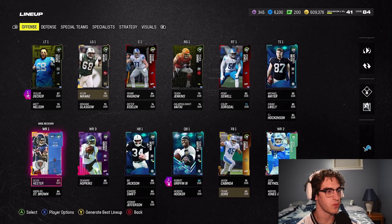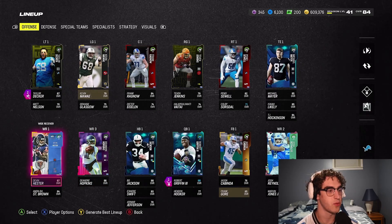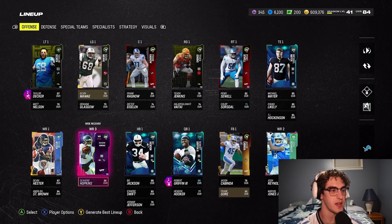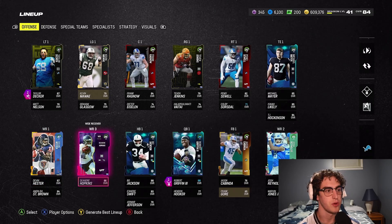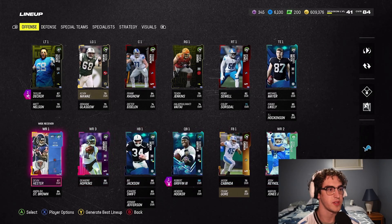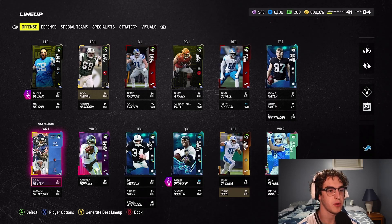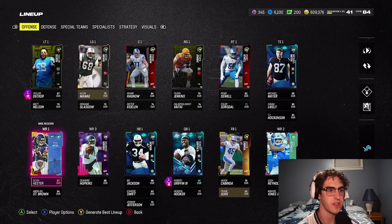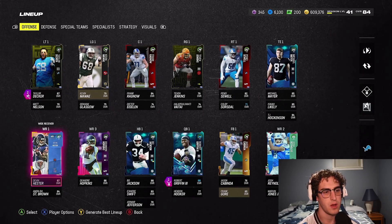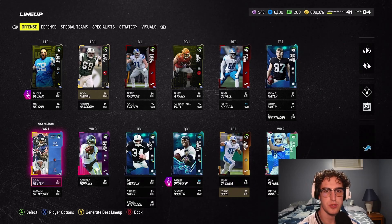At receiver, we have Devin Hester now. We needed a really fast receiver and we put him in, and then we have the 86 DeAndre Hopkins who's been really good as well. We still have Josh Reynolds — he's pretty solid and he's the Lions receiver so he gets a ton of chem upgrades, keeping him competitive. I think he has like 85 speed, so nothing crazy.